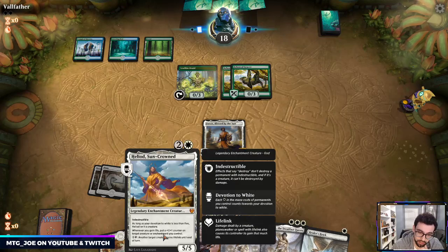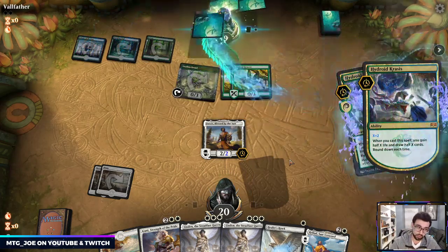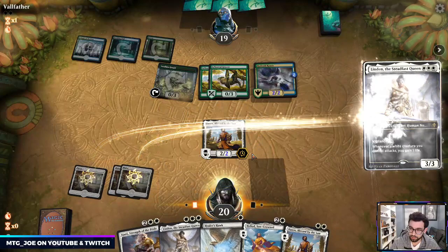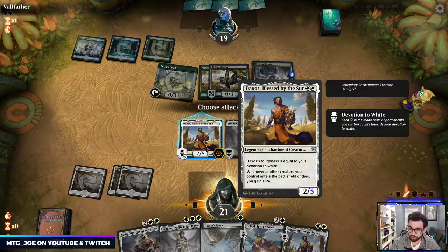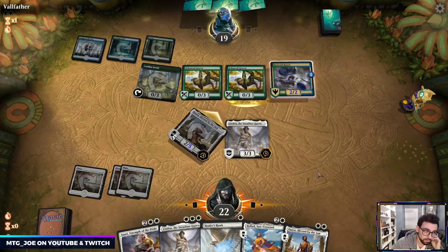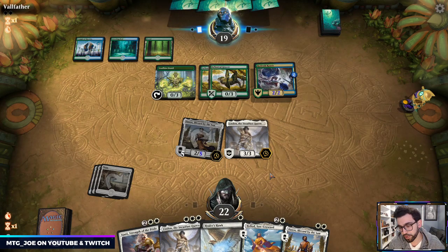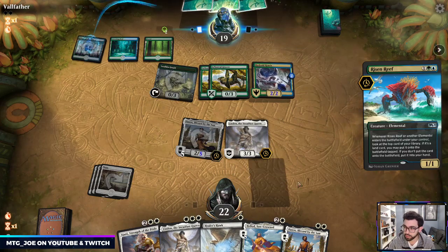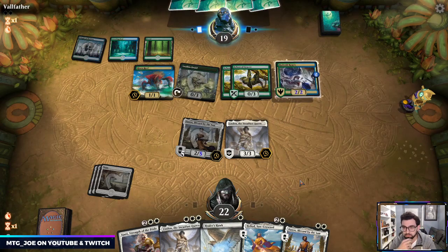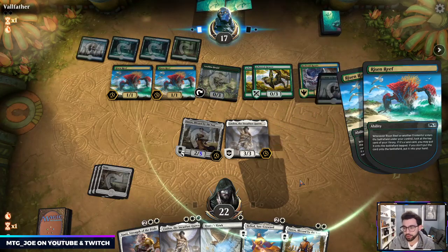One thing to keep in mind: Heliod entering the battlefield when you don't have devotion does not count as a creature, so it doesn't trigger Daxos. Here we're getting the wrong half of Fairy Godmother. I'm just going to attack — it's a free attack and gains us a life. We can't block their attacker anyway; might as well gain some life. Best thing for next turn would be Heliod and a land to play Healer Hawk.